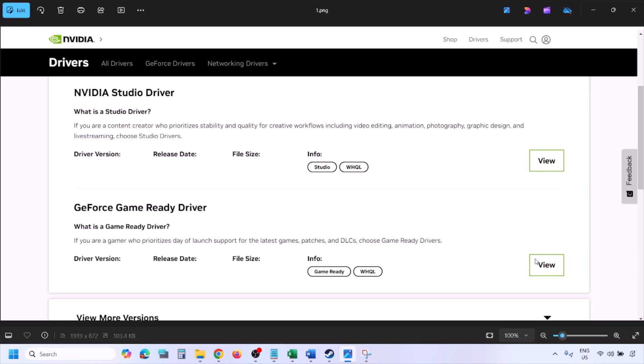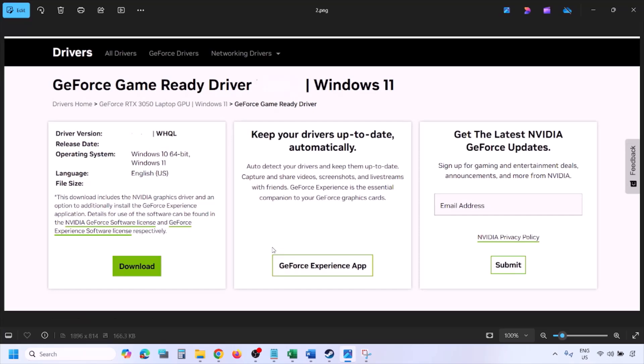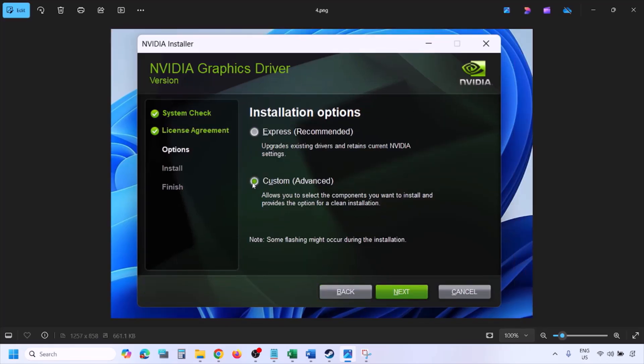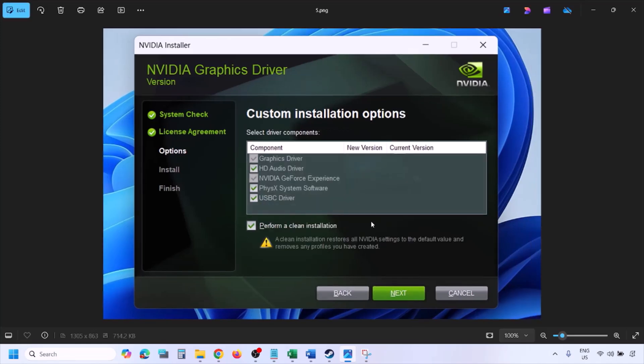You will see the latest GeForce Game Ready Driver. Click View, then Download, and let the download complete. Run the EXE file, click Agree and Continue, then select the Custom option instead of Express. Click Next, and on the next screen put a check on Perform a Clean Installation. Click Next and let the installation complete.